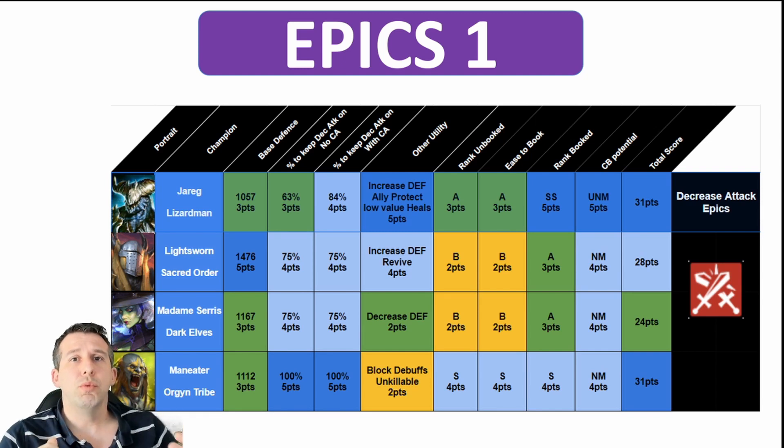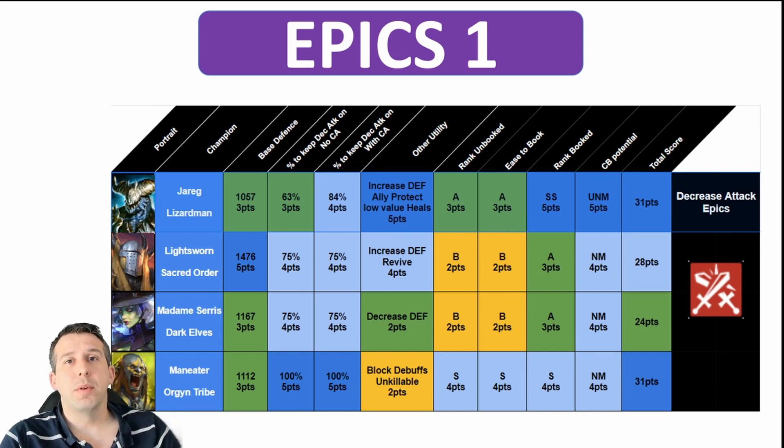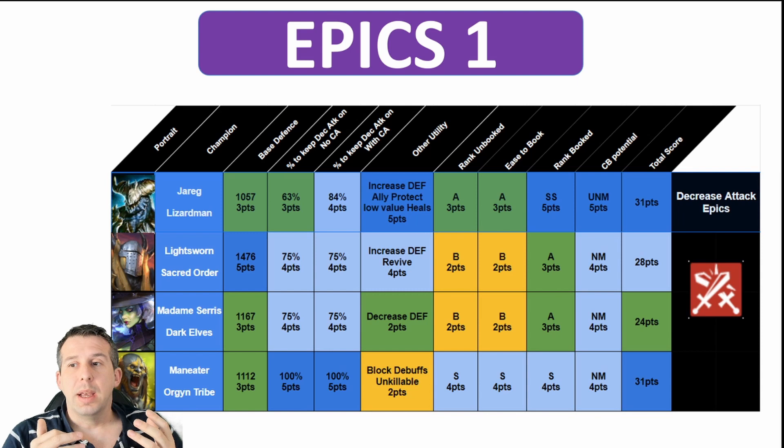Light Swan has one of the biggest base defenses in this list, which makes him very ultra nightmare viable. The biggest challenge is his decrease attack is on his A2 — if it gets resisted, you wipe. I ran him for a long time through nightmare clan boss and he did a good job, but if he misses that A2 it's on a three or four turn cooldown. By the time it's back up, you've wiped. Because of that he loses a lot of points. You also need to run him faster than your team. He brings increased defense — solid, 28 points.